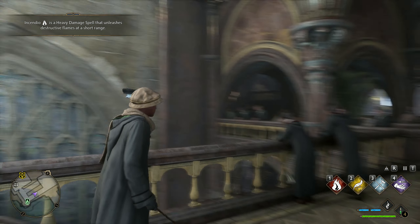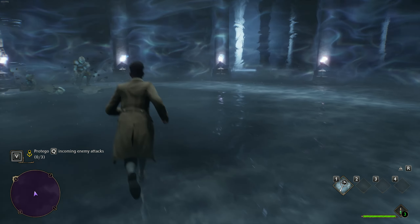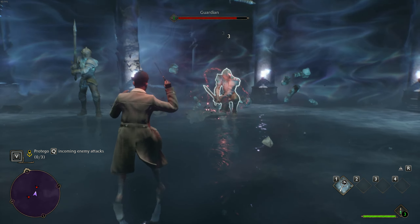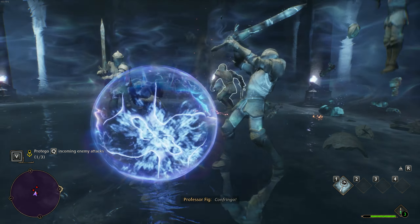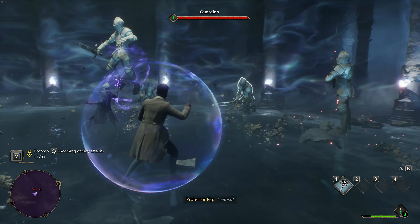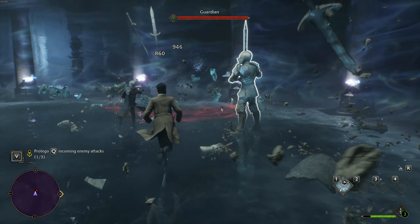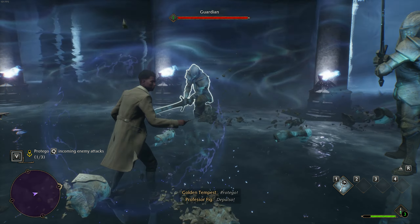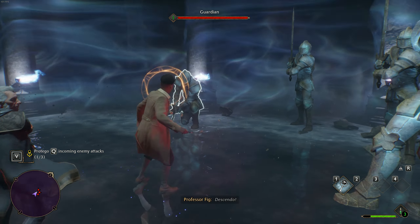This game functions kind of like a ranged version of Spider-Man or Batman. It has a huge focus on countering, so you'll be casting spells here and there with your basic attack and also the named spells like Accio. And between all these things you'll be using your counter as well, which on PC is Q. This will put up a shield and you'll deflect the spell. Whenever you need to counter, there will be a symbol above your head — just press Q and you'll do a split-second shield which will knock the spell away.